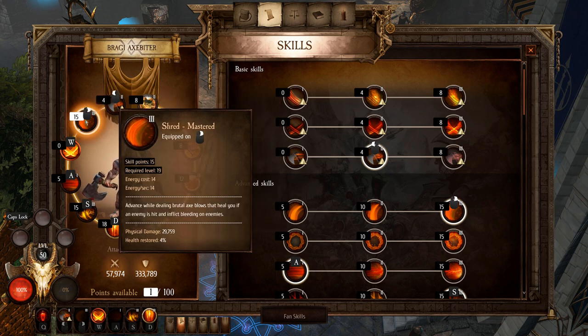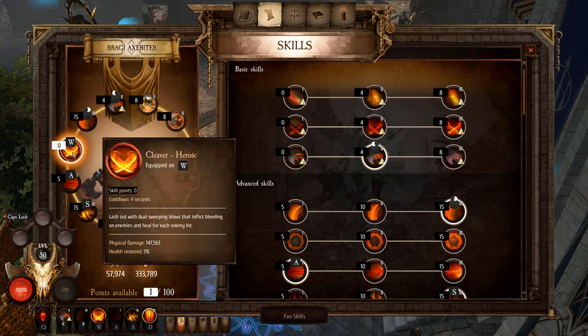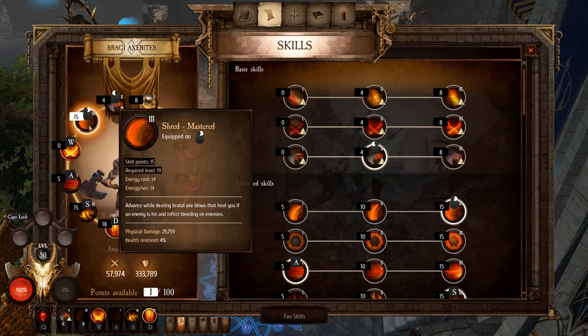Next up we have Shred Mastered, which also inflicts bleeding and ties in with our god skill. This is going to be your main damage-dealing source. The physical damage number looks lower but it does a ton with this build — you can spam it and it restores your health. Then we have Cleaver Heroic: lash out with dual sweeping blows that inflict bleeding on enemies and heal for each enemy hit. It does a ton of physical damage with a four-second cooldown, restoring health and inflicting bleed. The armor set passive makes bleeding enemies take 300% damage, so all three skills inflict bleed to ensure that bonus is always active.